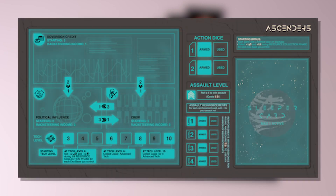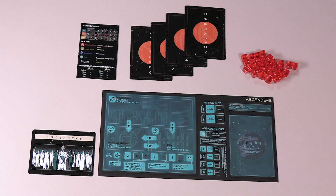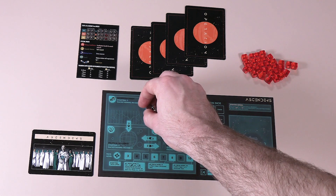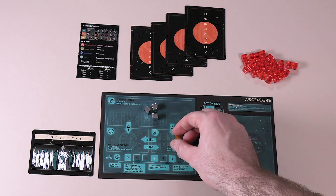Back to setup — let's say we're setting up the Ascenders, which have three starting credits, zero starting influence, and five starting crew. So we'll place three silver cubes in the credit box, nothing in the influence box, and one gold cube in the crew box.